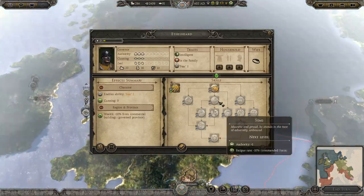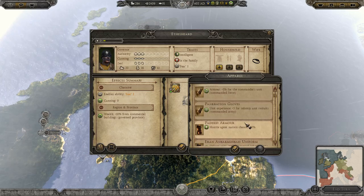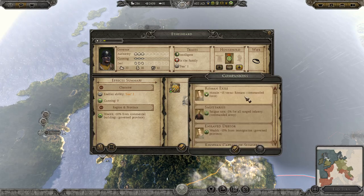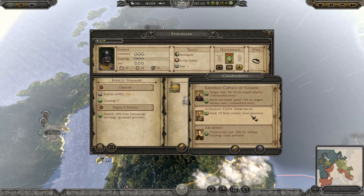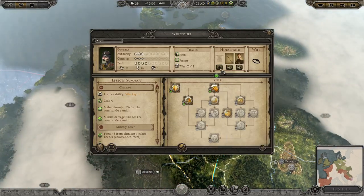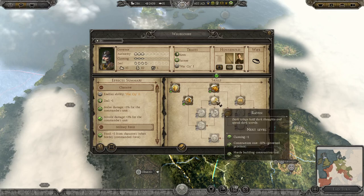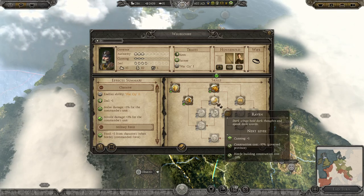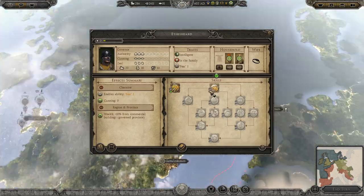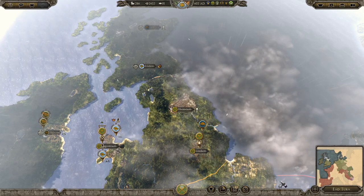We've got some skills that need doing. You're a governor - nothing there it would seem. Construction cost, yeah. Food from reserves - that's always good. Actually I didn't do what I wanted to give you - you're a governor as well. I'll have that and then that. This chap here can have wealth and zeal. Excellent. End the turn.